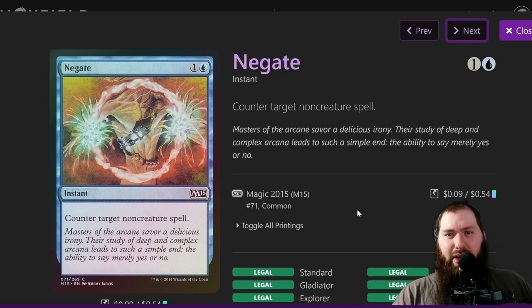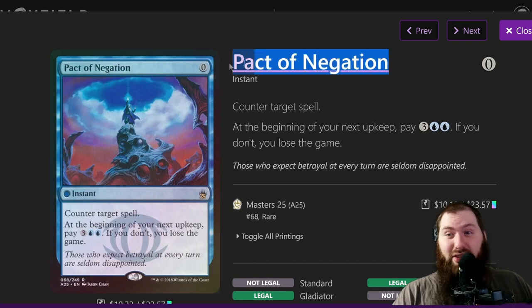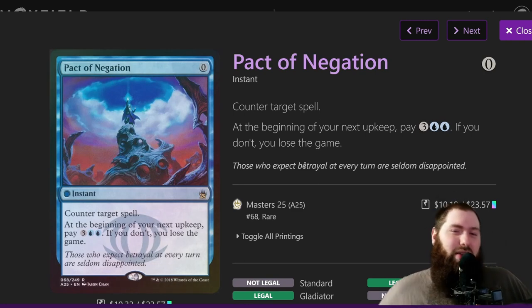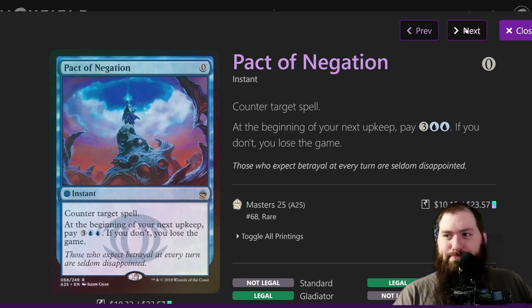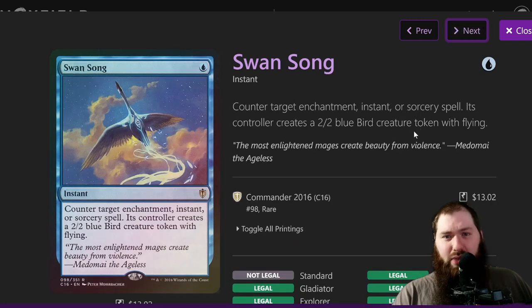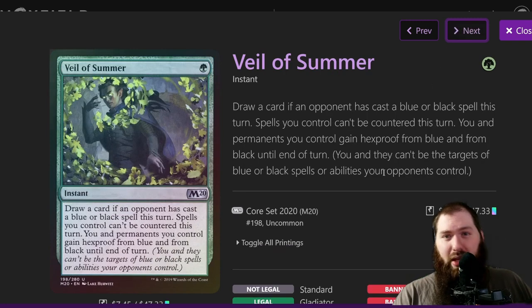Negate is a cheap non-creature counterspell. Pact of Negation has actually saved me multiple times — free counterspells are pretty good. You go into counter spell wars and use Pact typically toward the end, saving it as long as you can. The last game I played was with three blue players and it was the best counter spell war I've ever had — nobody had more than two counters on each other at once, everybody kind of playing chicken. Rapid Hybridization and Reality Shift are cheap creature removal, with Reality Shift being an exile. Veil of Summer is pretty insane — you go to combo off, they counter, you play Veil, they try to counter that, you counter their counter, and then everything is uncounterable and you win.